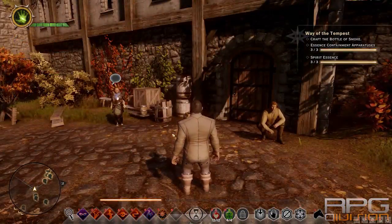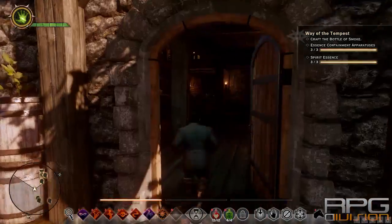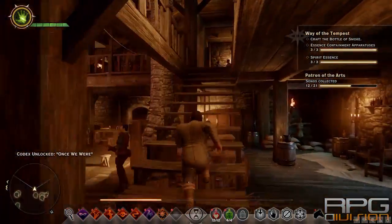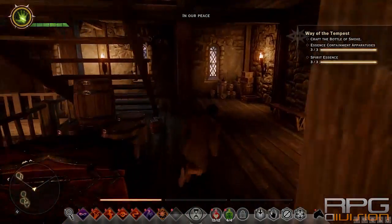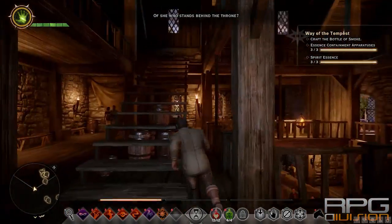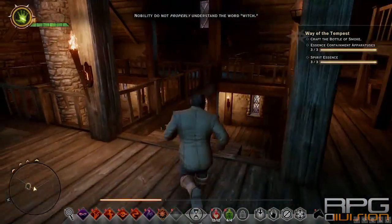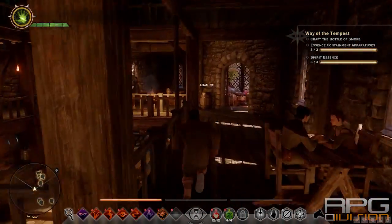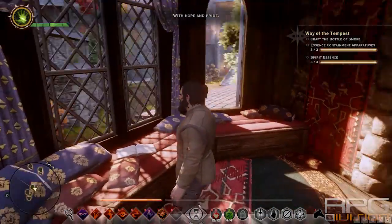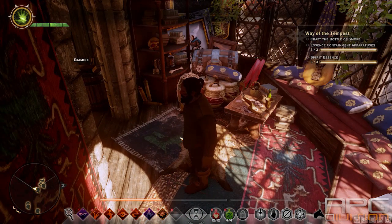I also found an additional Essence Apparatus here in Skyhold. Go to the tavern and up the stairs. I collected one Essence Apparatus in this room here. If it helps you — if it doesn't, you have three fixed locations over there in the Storm Coast.